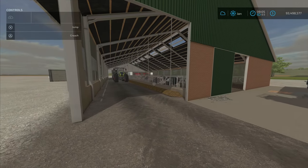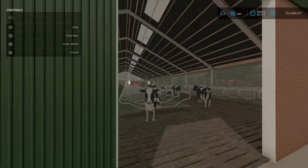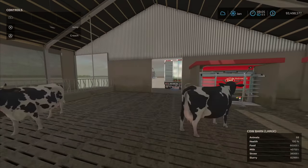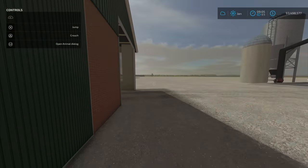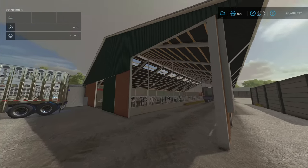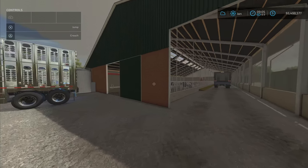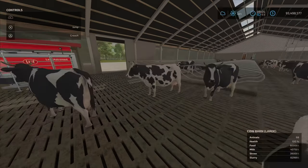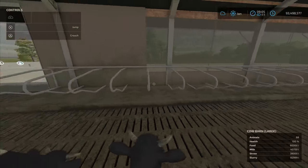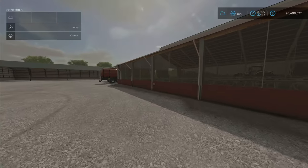If you like this style, everything works and it's nicely made. You can walk through these — I didn't know that. The water is automatically supplied, so you don't have to supply water to it. It's inferred it's in here somewhere, though I don't see it. You will automatically get slurry produced.